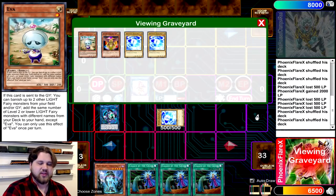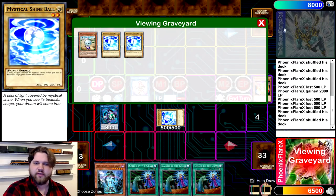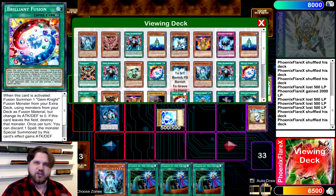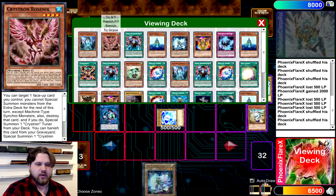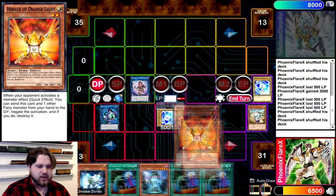You're going to link away the Eva into the Link Karibo, and then Eva's effect is going to trigger. You're going to banish any 2 fairies from your grave — I personally like to banish Venus plus a Shine Ball, so if I draw Exodius, 2 Shine Balls go back instead of 1. You're going to add Lee to hand, and you're going to add Herald of the Orange Light to your hand.